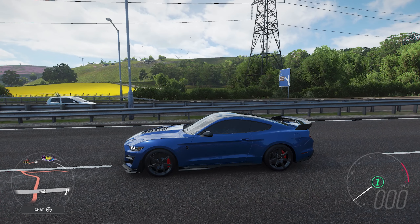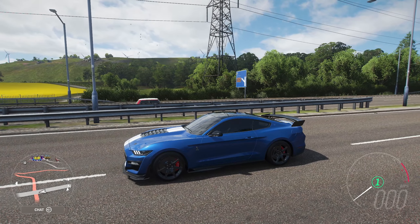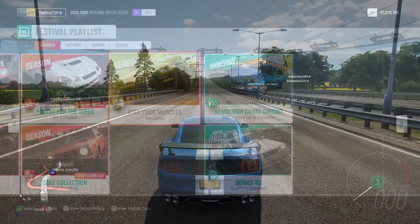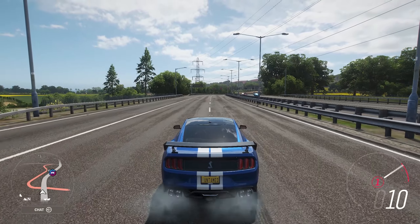Hi everyone, I am Dylan the Untuned Void and we are back with more Forza Horizon 4. This time around we are using the 2020 Ford Mustang GT500, which was just recently added to the game. If you want to unlock the car for free right now, you can complete the Flex Your Muscles seasonal event while it is still going on. Definitely check that out — let's take it for a spin.